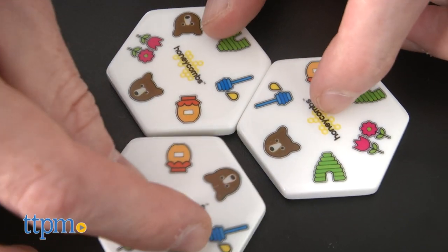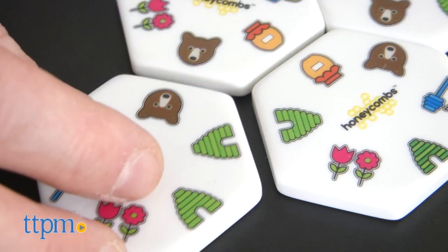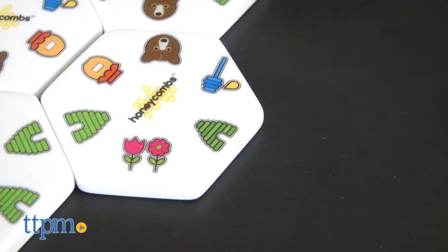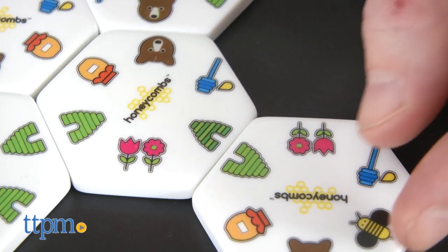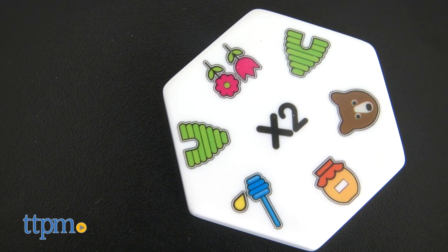Players must match like-sided tiles. In Honeycombs, the tiles are six-sided and feature fun, honey-related images: flowers, a honey dipper, a bear, a jar of honey, a honeycomb, and a honeybee.